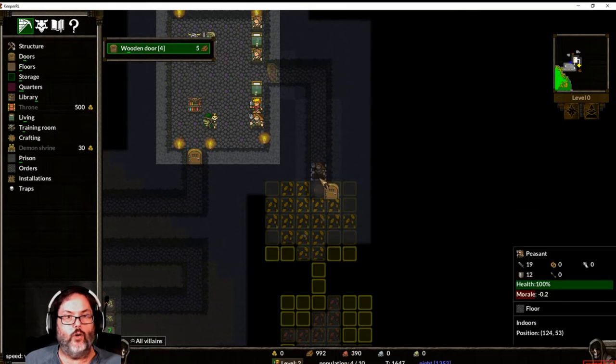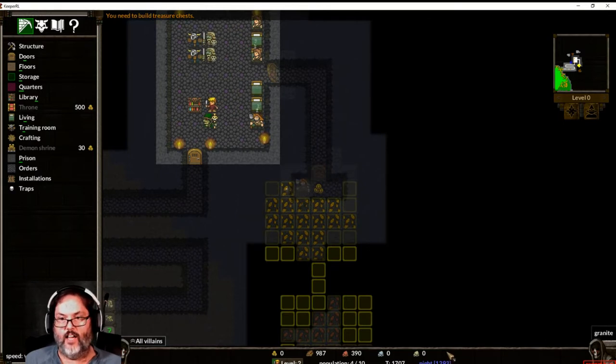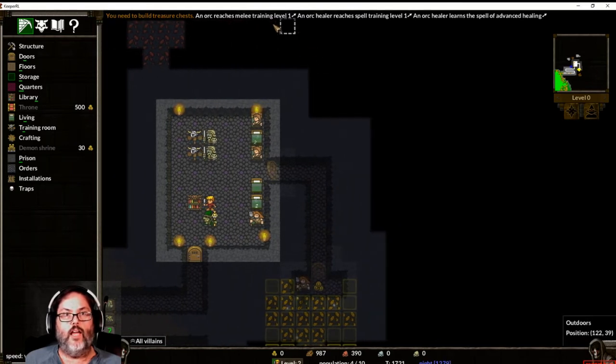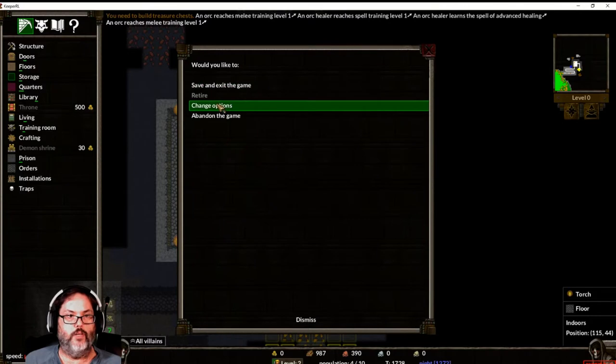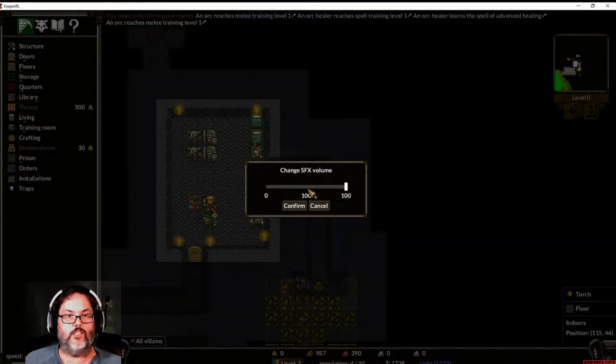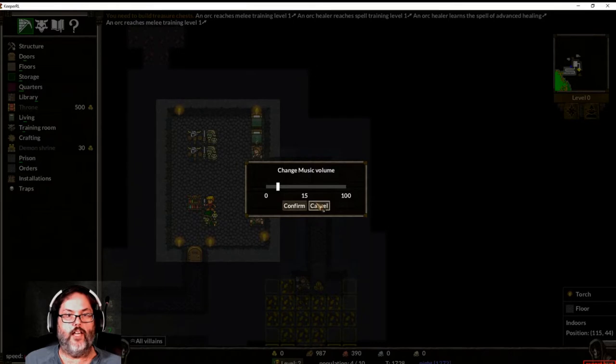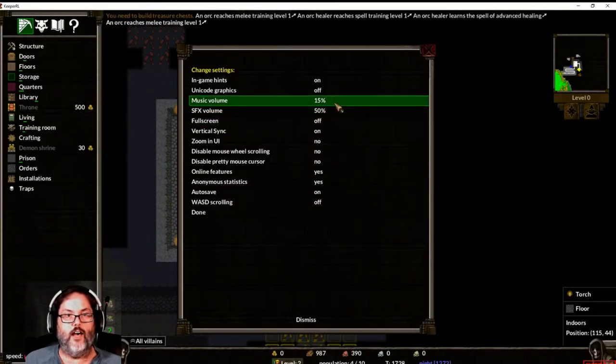I'm going to build another door here, and it is now nighttime. I need to change options — let me turn down the sound effects volume and the music volume. I've already got it at 15 percent — let me know if that's too loud in the comments.